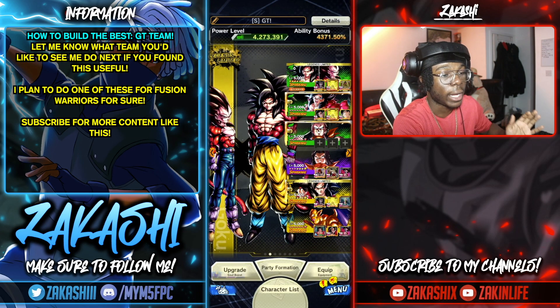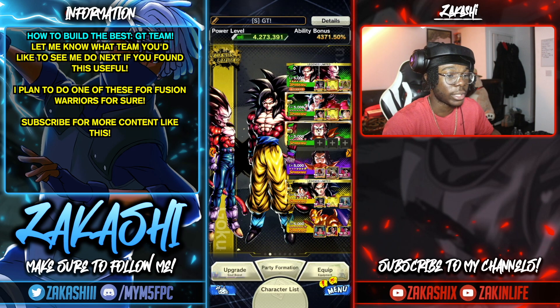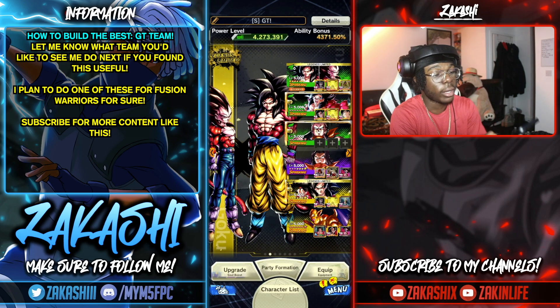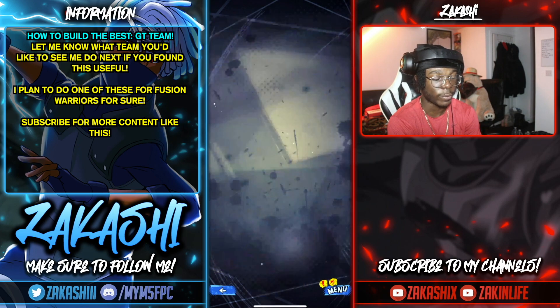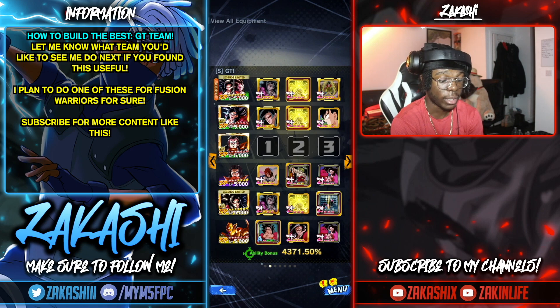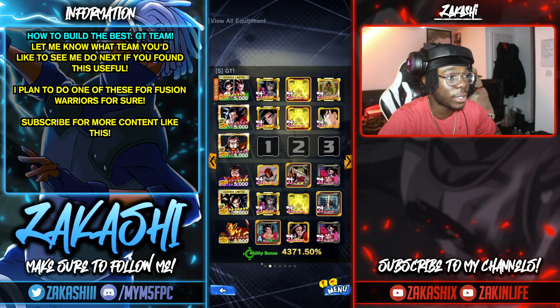That's pretty much the end of the video. My current GT team has 17 for defenses, the tag fours with double Zenkai buff, Nova Shenron for the Z-ability, and 4Q as a standard building block — facing enemies for 15% buffing support I believe — and on top of that he has a dangerous ultimate when he's at last stand.